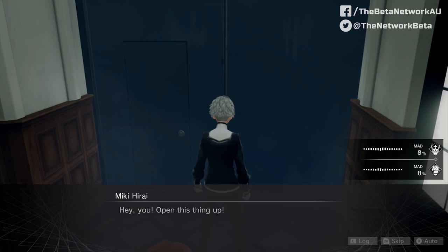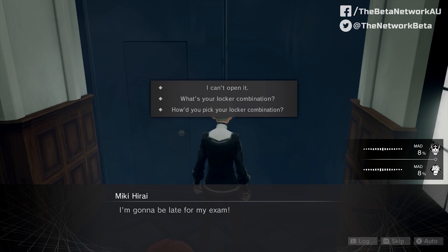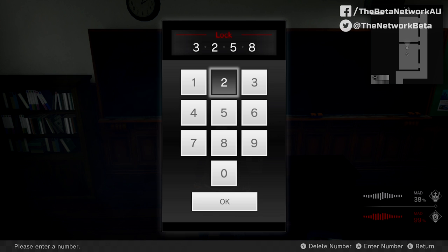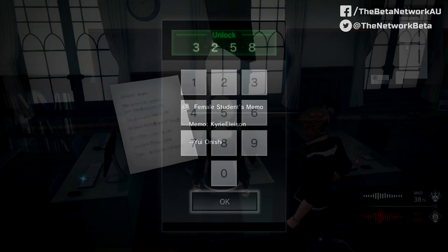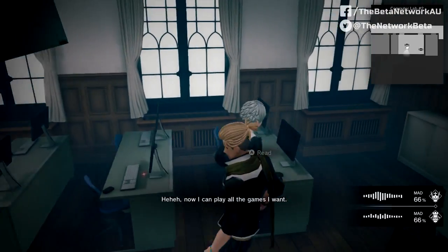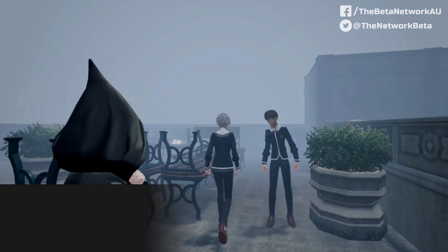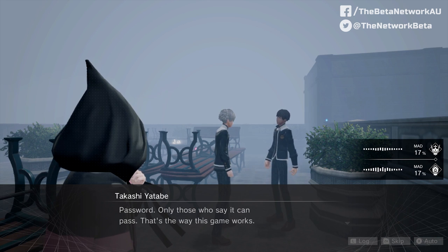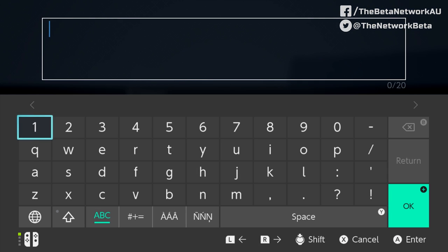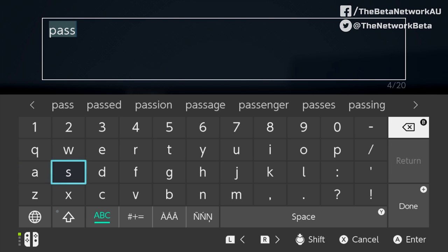What's even worse are the puzzles it throws at you. Far out, the solutions to some of these are such a pain. You'll just be sitting there going, 'You can't be serious man, you cannot be serious!' — exactly like John McEnroe when you finally figure it out. There was this one computer login puzzle that I got stuck on for so long, I literally had to message the guys at NIS for the answer. I've never done this before, and it felt like an absolute slap in the face when I found out what it was. That being the case, most of the remaining puzzles are quite fun to solve — it's just too bad that a rotten few spoil the whole pack.